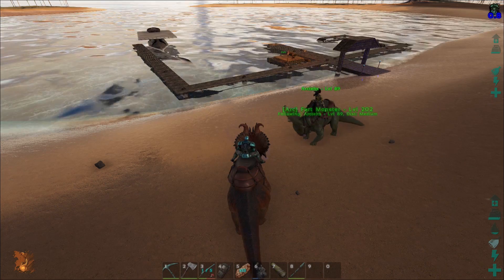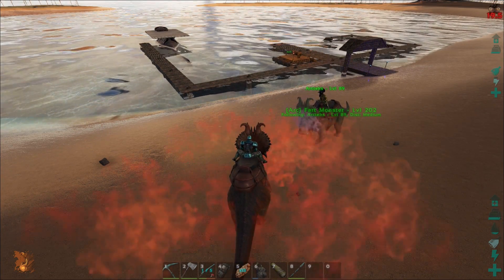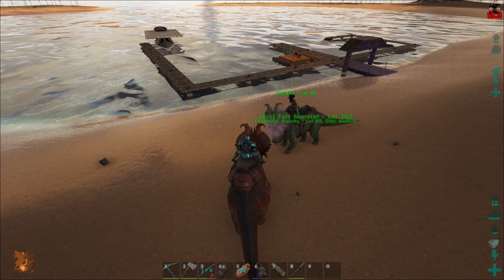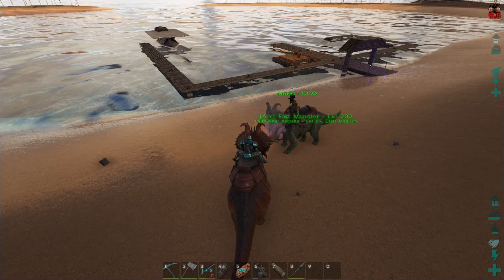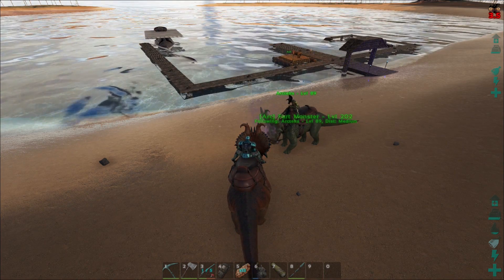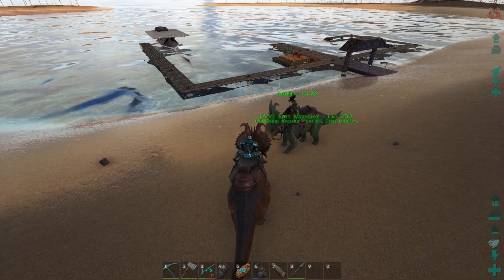You're hitting C to do it, right? No, I'm right clicking. Oh, they got two abilities. If you hit C it does the rage. Oh, they got rage! The rage is the taunt — so if you're riding them and someone's on foot getting attacked, you hit C and it'll force the dino to come attack the Pachy Rhino instead. And the hidden makes things ignore you.